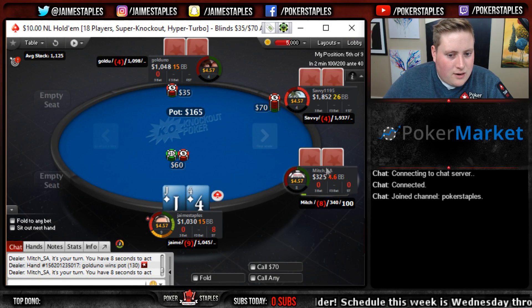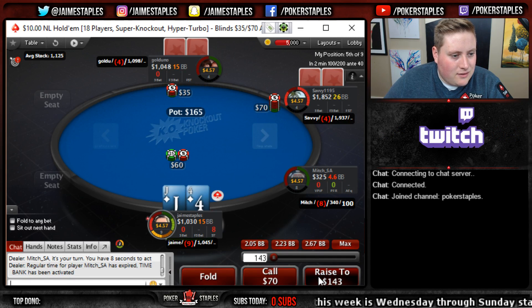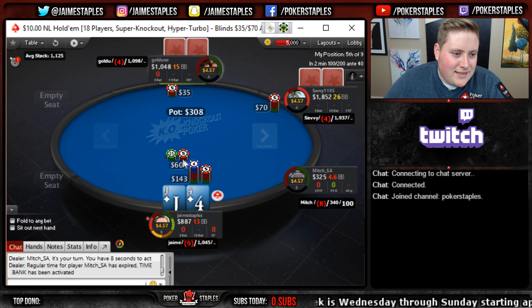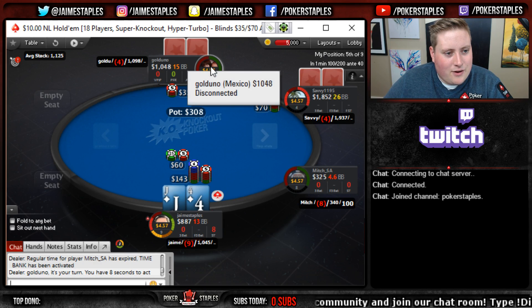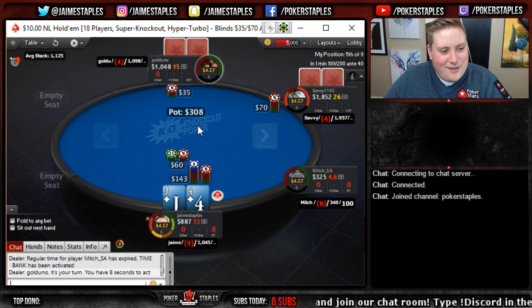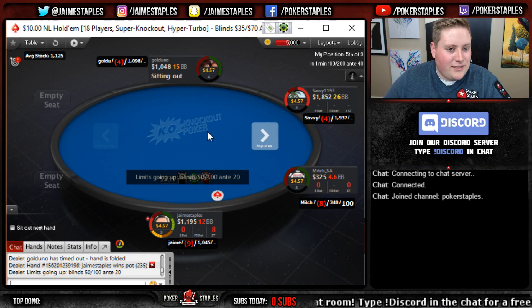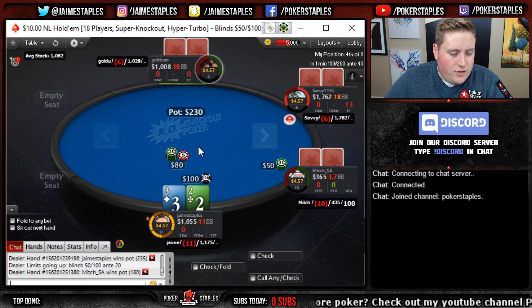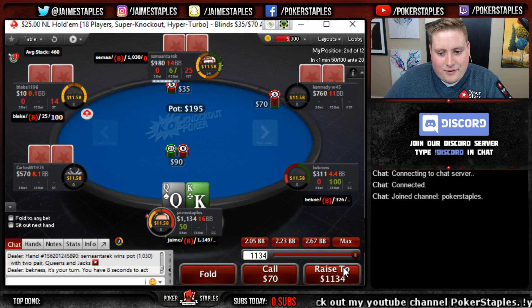Back to our feature - our main here - where we have jack four suited on the button and I'm gonna try and steal. Blinds are up to 50 and 100 now. Three deuce offsuit, not great. The steal has worked - full fold.